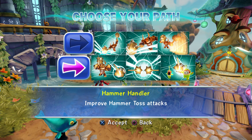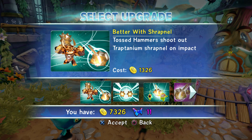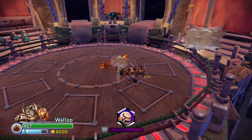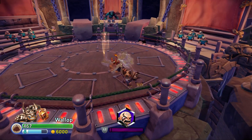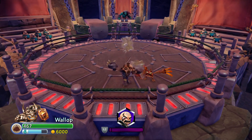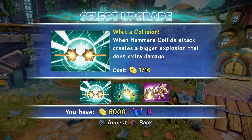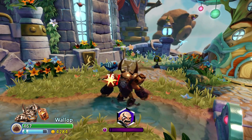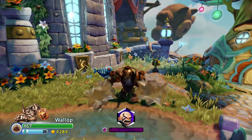Now we're going to do Hammer Handler. The first upgrade on this path is Better with Shrapnel — Toss Hammer shoots out Trap-tanium Shrapnel on impact. It does 44 and then additional damage of about 22. The next upgrade is What a Collision — when the Hammers Collide attack creates a bigger explosion. If it goes through somebody it hits for 51, and when it crashes together it hits for 75.